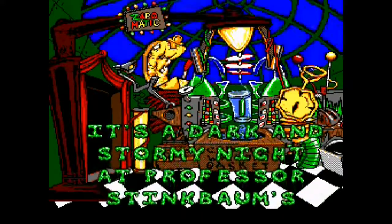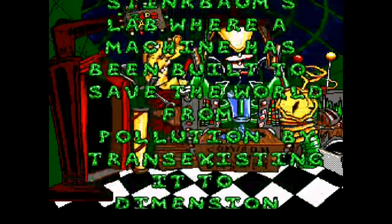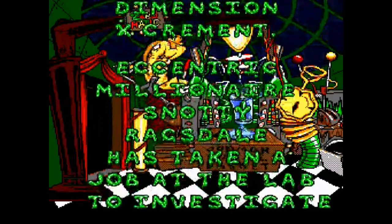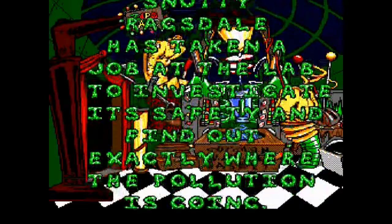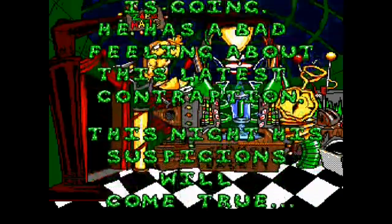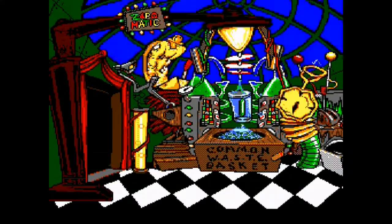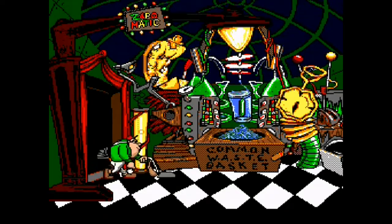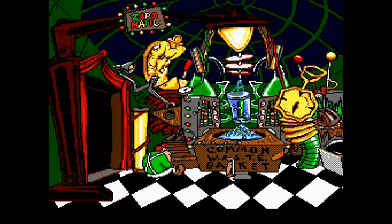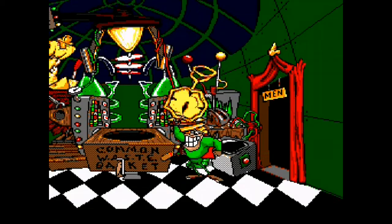It's a dark and stormy night at Professor Stinkbomb's lab where a machine has been built to save the world from pollution by trans-existing it to Dimension Excrement. Eccentric millionaire Snotty Ragsdale has taken a job at the lab to investigate its safety and find out exactly where the pollution is going. He has a bad feeling about this latest contraption. This night his suspicions will come true. It's very ominous and disgusting, but it's a game called Boogerman — what do you expect? Looks like he is a janitor of some sort, and a bunch of hazardous materials in the background with things exploding. He ran into the bathroom and turns into Boogerman.